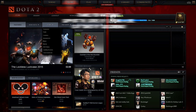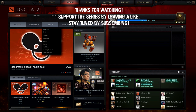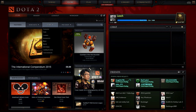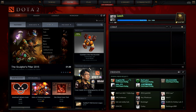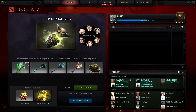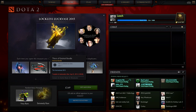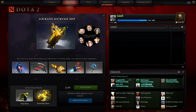Hey guys, welcome back to Dota 2, this is Leech. It's like 2 AM over in the UK right now and I just got an update from Dota. There are two International chests that have appeared: the Trove Carafe 2015 and also the Loch Ness Luck Vase 2015. I put some money on my account and I'm actually gonna buy five of each.